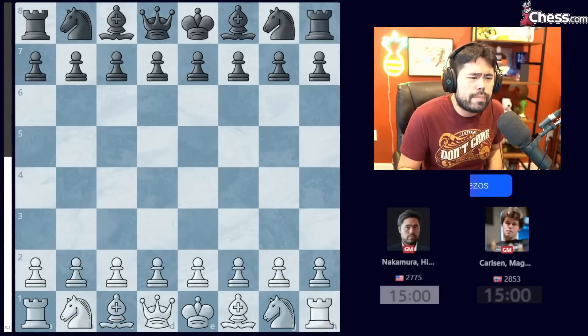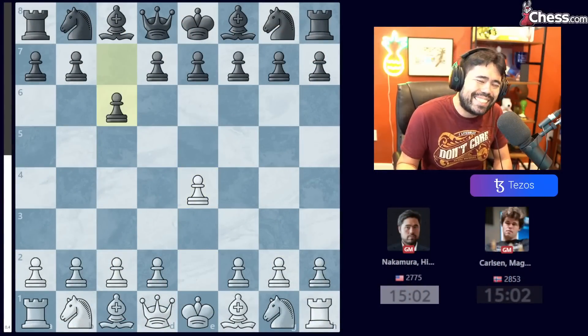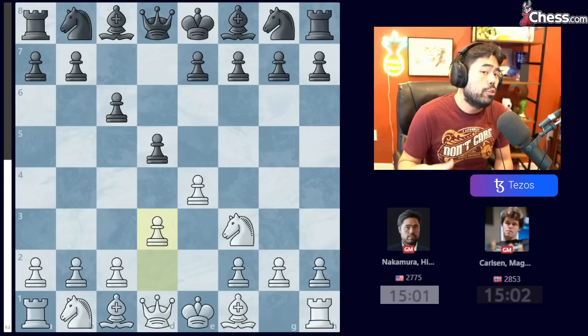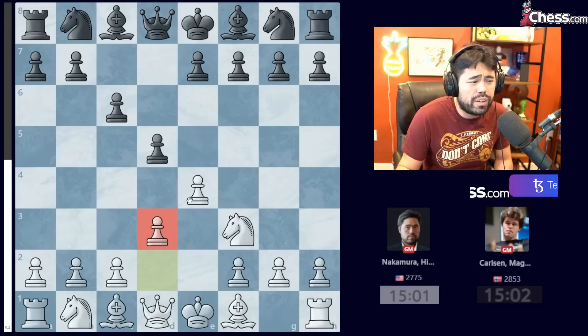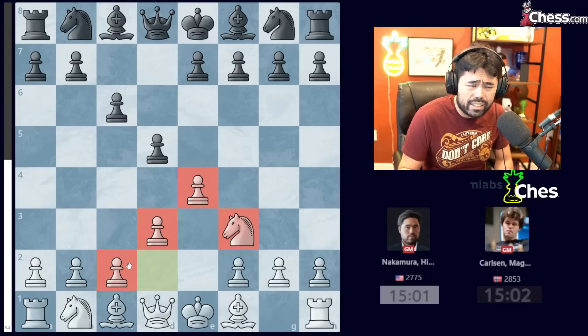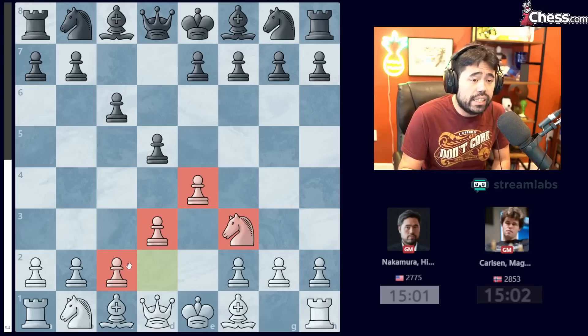First game, I'm starting with the white pieces against Magnus. I played E4, Magnus plays C6 — the Caro-Kann. I play Knight F3, D5, and D3. This is what I played on day one against Vladimir Fedoseev. Probably not the best choice objectively against an endgame wizard like Magnus, who is widely considered to be one of the best, if not the best, endgame player in the history of the game.